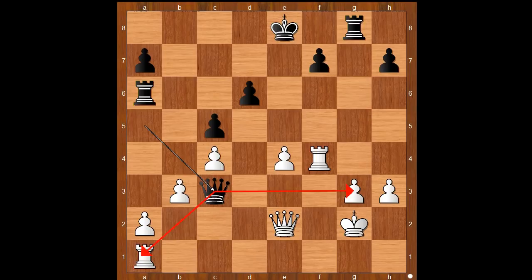Let's take it back. If b takes on c4, then after queen to c3, white can play rook from a to f1, easily winning for white.